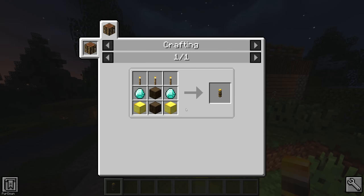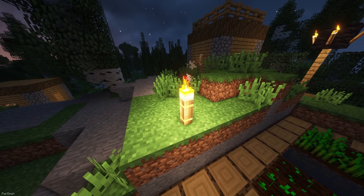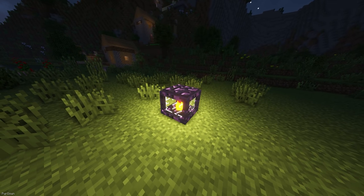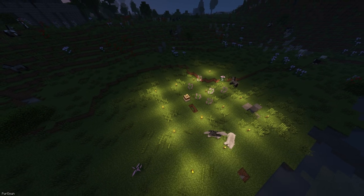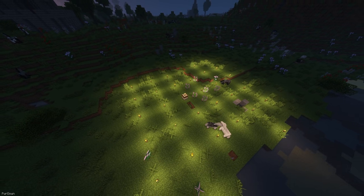Torchmaster adds new items which will impact how mobs spawn in your world. Firstly, there's the Mega Torch, which can be crafted from diamonds, gold blocks, logs and torches. When placed down, hostile mobs won't spawn in a radius around it. Alternatively, there's the Dreadlamp, which can disable the spawning of passive animals instead. It also includes the Terrain Lighter, which is a block that can be placed down — when provided with fuel and torches, it will automatically light up the area around you.